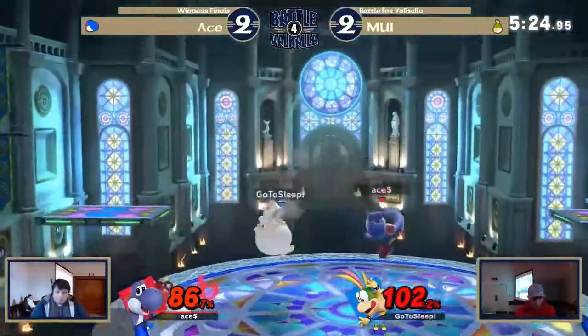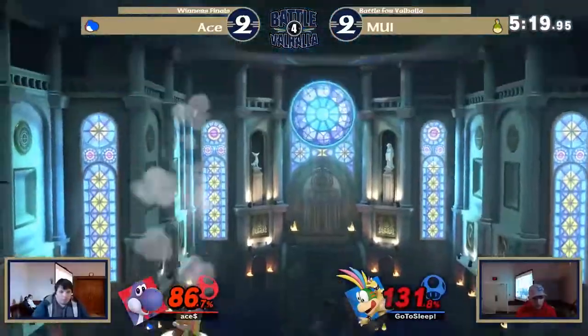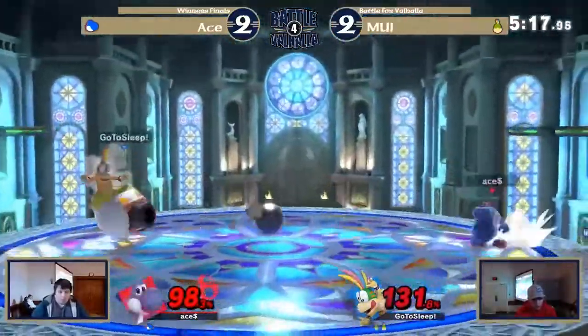Does try to go for the fsmash — fsmash is very fast, hard to punish. Boing-ha almost taking that stock. 131% on the board.